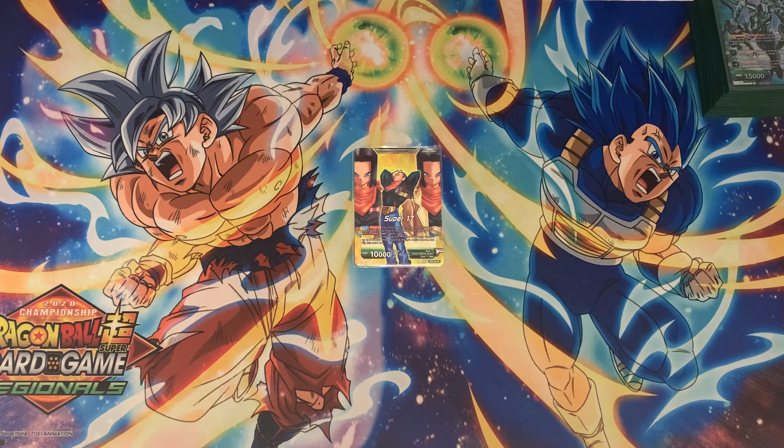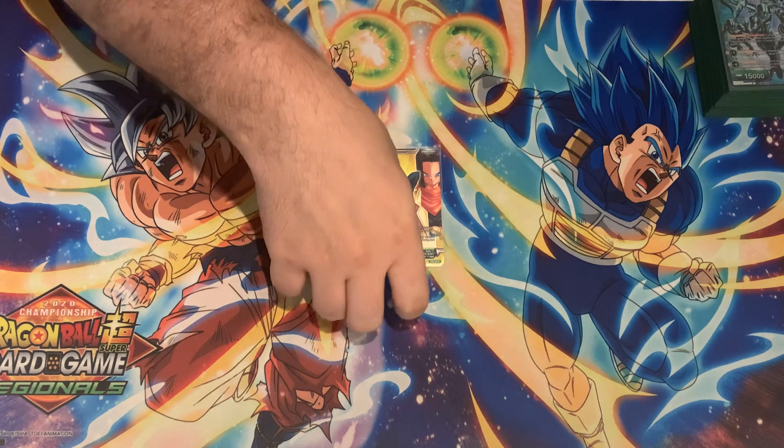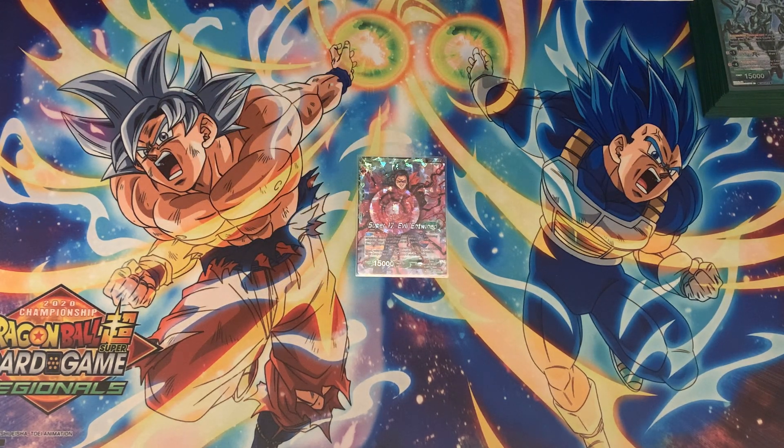Basically, Super 17 has an auto where you burst the top two cards of your deck to the drop area to draw a card. Then the regular awaken: if you have four or less life you can untap two of your energy and flip them over. When awakened, he has an auto — Sparking 5 — when he attacks you draw a card and gain critical. He also has an active main that says if your opponent has 10 or more cards in hand they must discard down to nine. In the current meta people have 10 to 15 cards in hand, and with combos using the Super 17 engine you will drop them from nine cards down to about four cards without even comboing, making your opponent waste resources.